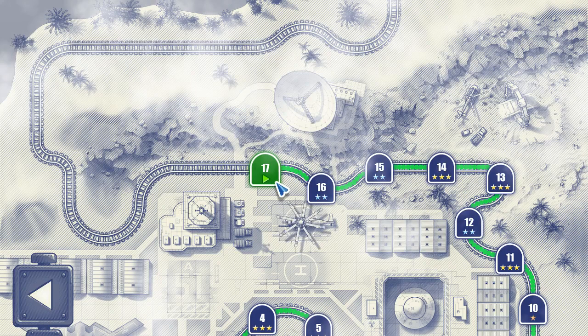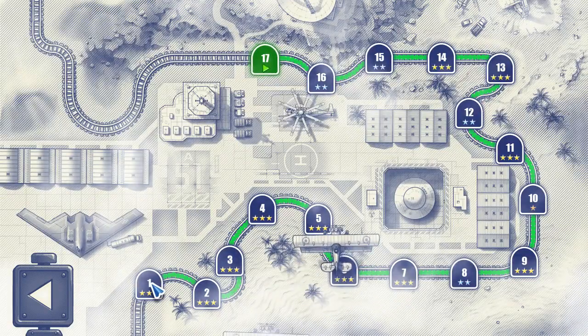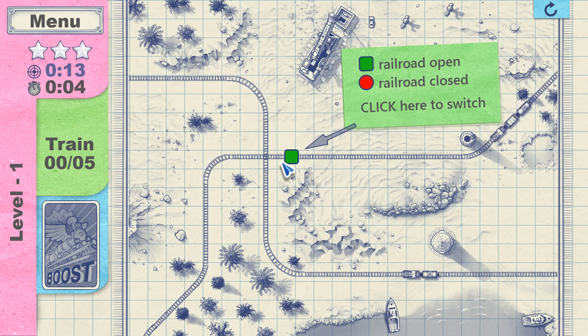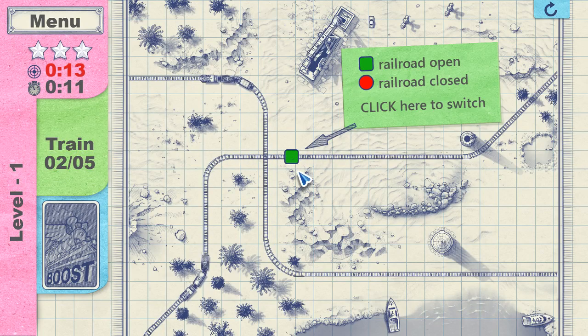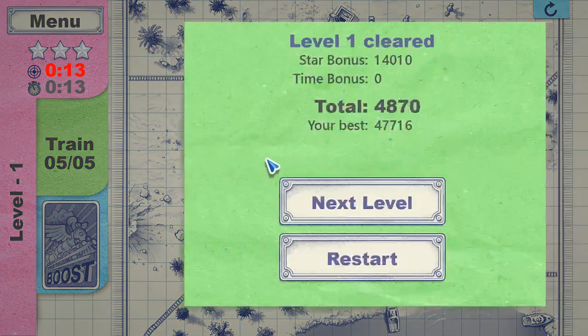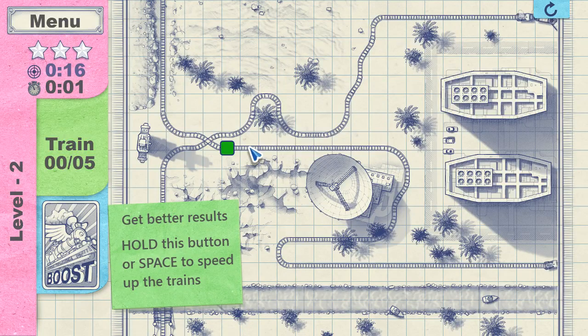It's relatively simple — I've done level 16, not necessarily well, but I'll go back and start at level one. Railroad open, railroad closed — if I click that it stops the train, and that's the whole idea: avoid train crashes. The one thing I don't like about this is if you don't hold the space bar down to boost the game speed, you've got no chance of getting three stars. It's not like boost is optional — it's literally required, and I'd prefer it wasn't the default.